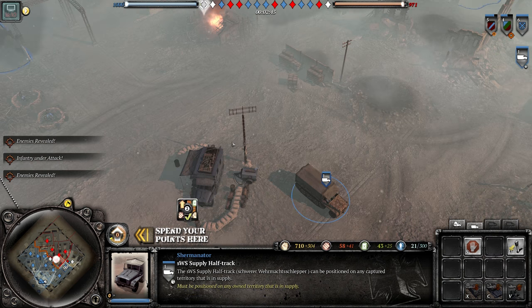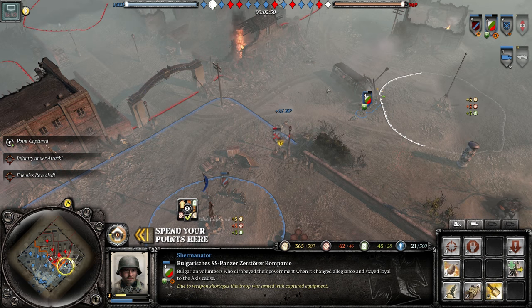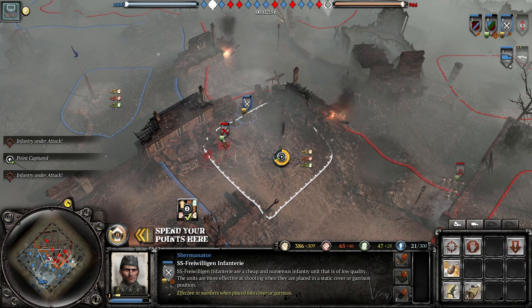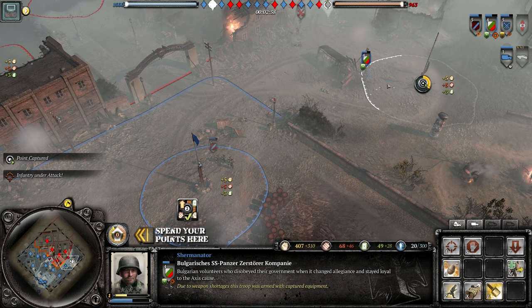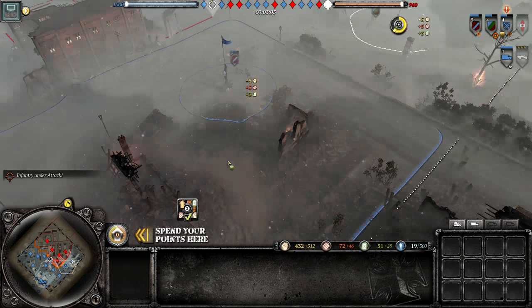Hitler's idea was that they would send reinforcements and in due time counter-attack to rescue the encircled troops — more easily said than done in 1943–44. The cool thing is that if you go this doctrine, you have access to Eastern and Western European SS volunteers.